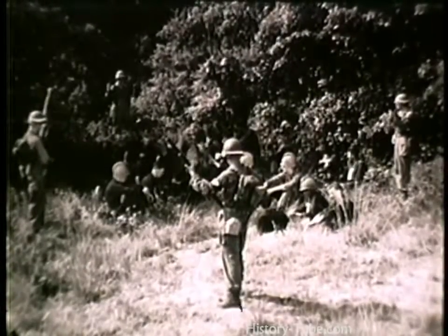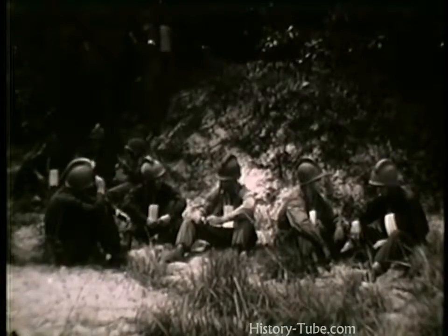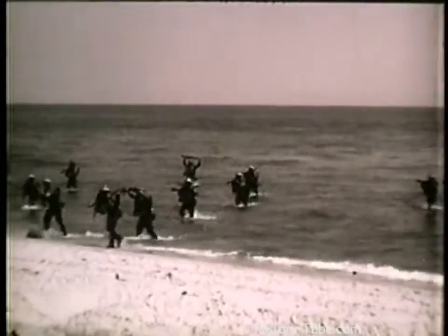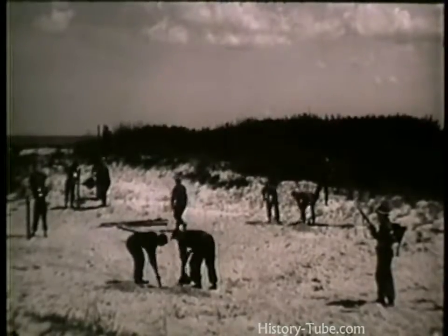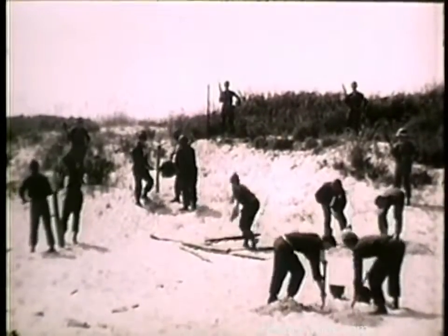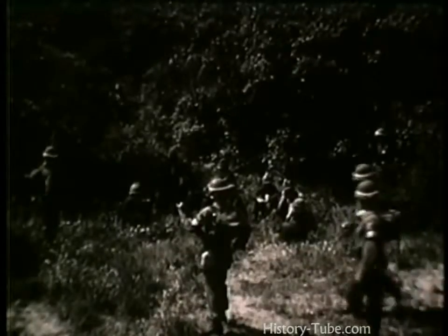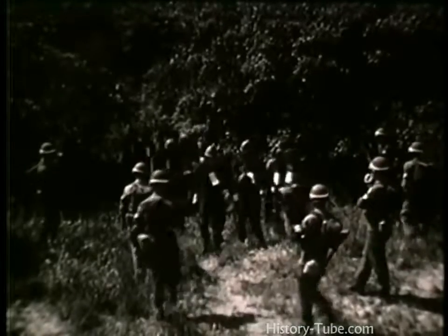Prisoners of war captured by the assaulting troops are turned over to the division military police, who establish a temporary collecting point at an inland location with some natural cover and concealment. A group of the amphibious support brigade military police, whose special function it is to guard prisoners of war, now hit the beach and establish prisoner of war enclosures in the beach area. Relieving the division MPs of their prisoners, the brigade military police conduct them back to the prepared beach enclosures.